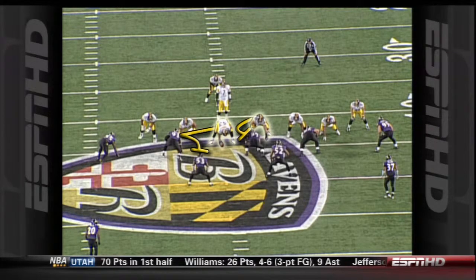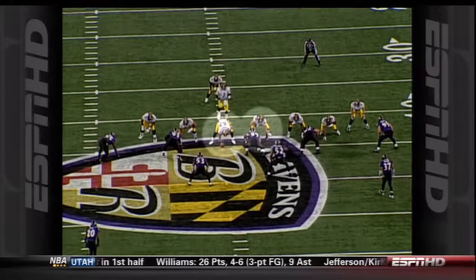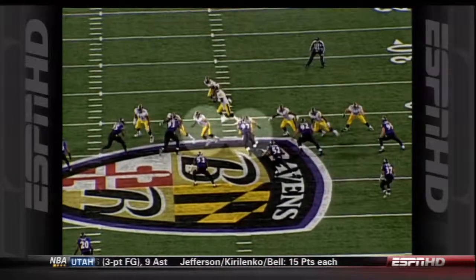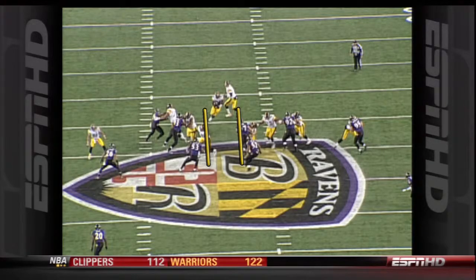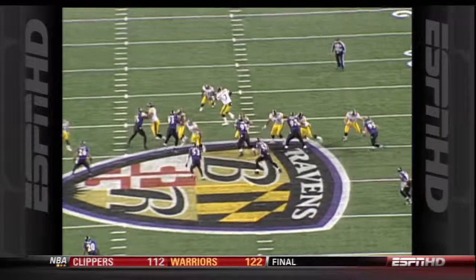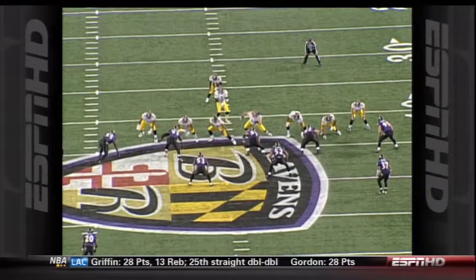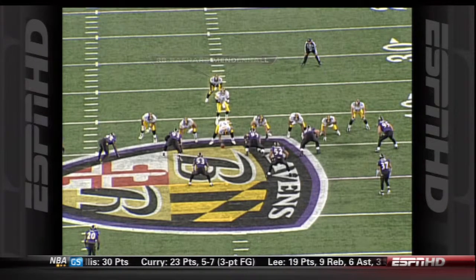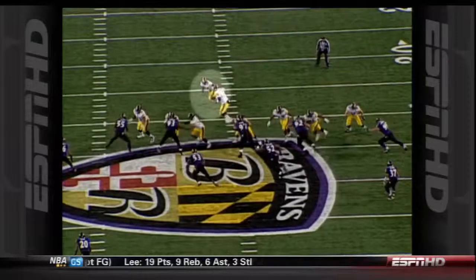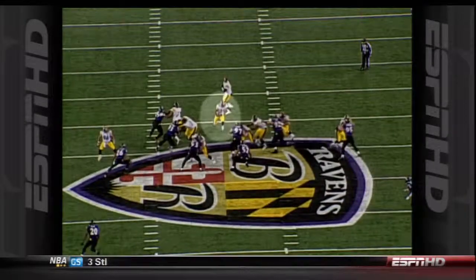Look at this great movement. We're going to get scoop blocks, we're going to get movement at the point of attack. When you look at that seal and alley, you have to hit that like a locomotive. Rashard Mendenhall gets the handoff and he stops in the hole. You cannot even freeze for a second in the National Football League.